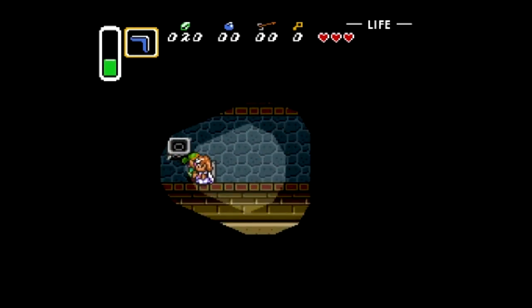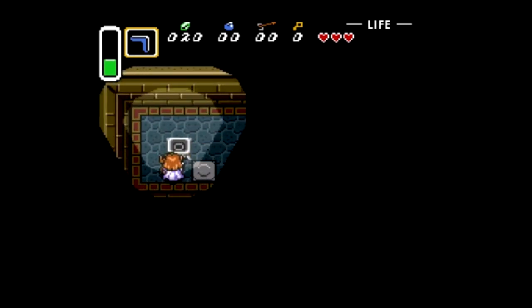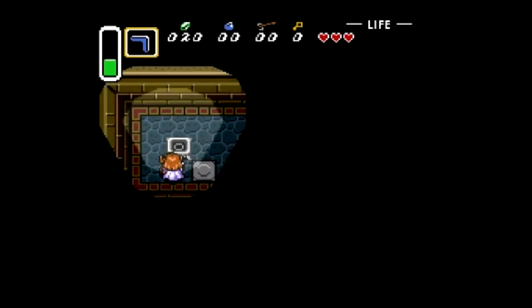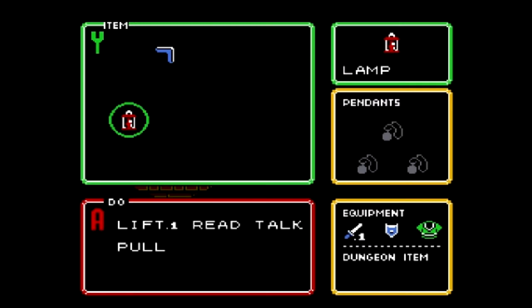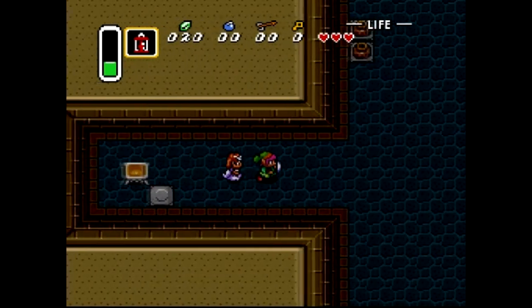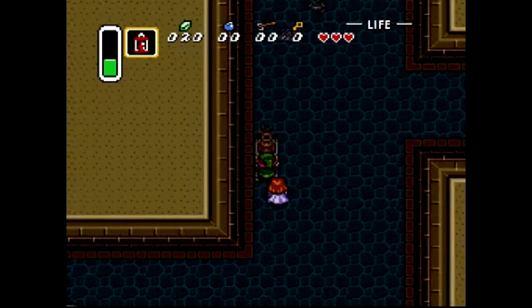And I told you about these before — we can light these with our lamp here. Not that button. Why did I hit that button? We can take our lamp here. The buttons, I'm just not used to yet. So that'll give us a little bit of light here for a little bit.